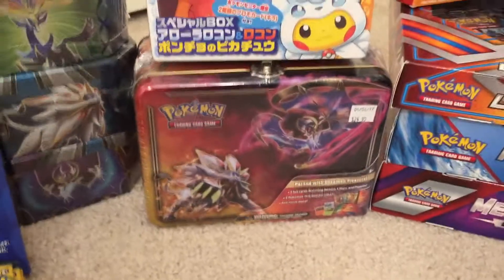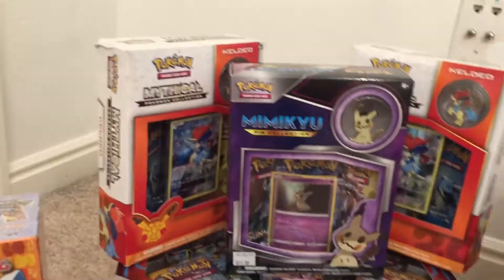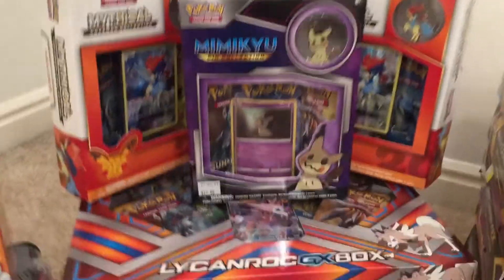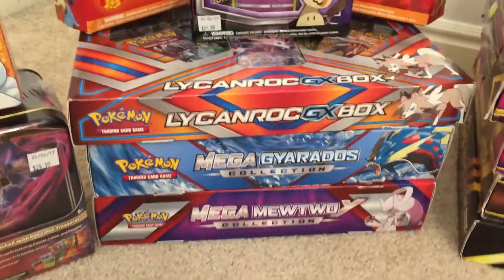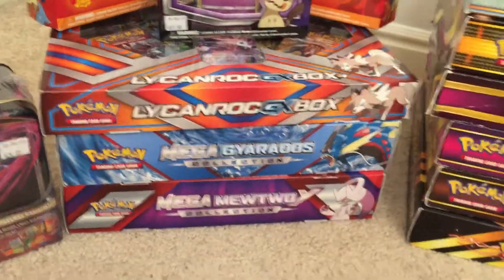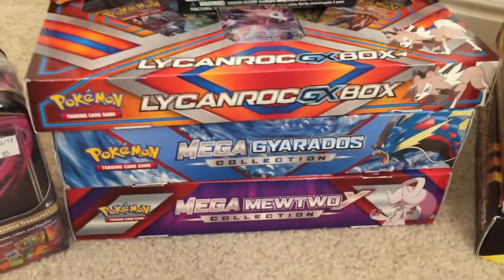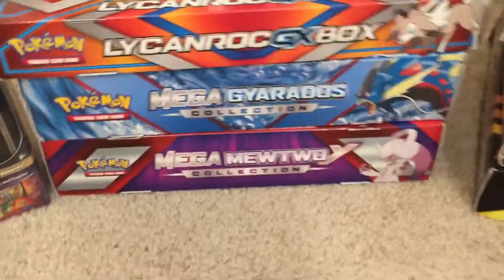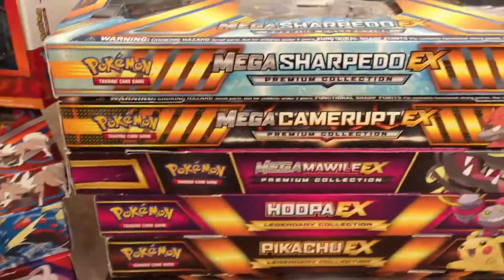And I've got here the Sun and Moon lunch tin. I have some pin boxes. And I have the four pack boxes here. I'm really excited for these two bottle ones — the Megas — because they have figures in them, and I really want to add those two to my collection up on the bench.